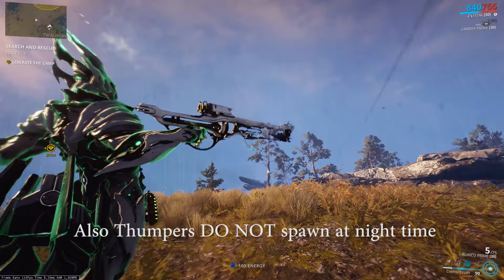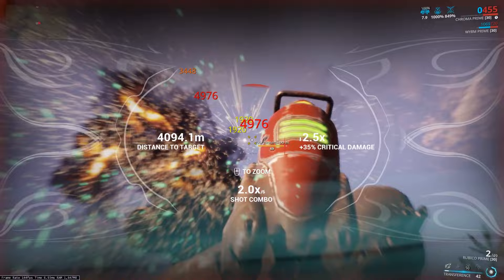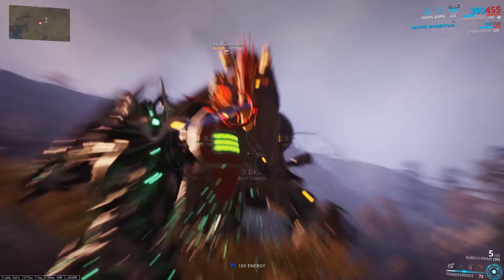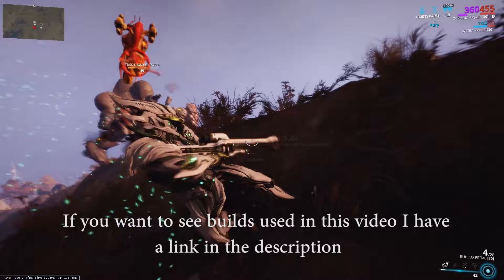Hopefully this video has helped you figure out how to spawn the Thumpers as well as how to take them out, because they're a very good way to farm resources in Plains of Eidolon, especially if you don't want to do a lot of fishing or mining. For me, combat is the way to go. I forgot to mention earlier, but as far as I know, no loot frames work on the Thumpers — so that's like Nekros, Khora, Hydroid, etc. Although obviously boosters, as well as the Smeeta Kavat's Charm, will give you more resources if you have that up. That's going to do it for this video guys. If there are any tips or tricks that I missed, please leave a comment below. If you found this video helpful, please do leave a like. Hope you're all having a good one, and I'll see you later.